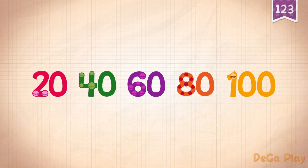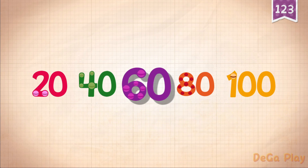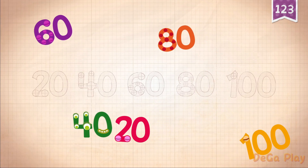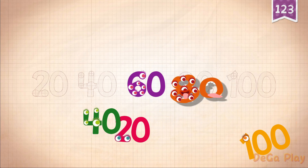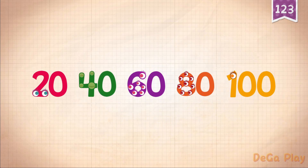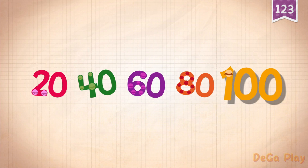Count by 20s: 20, 40, 60, 80, 100. Practice: 60, 80, 100. 20, 40, 20, 40, 60, 80, 100.